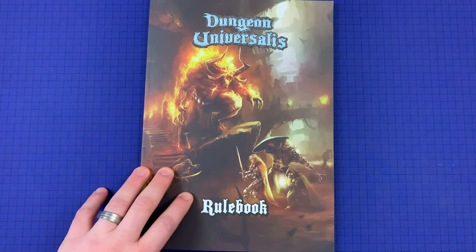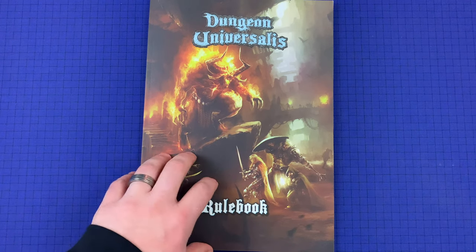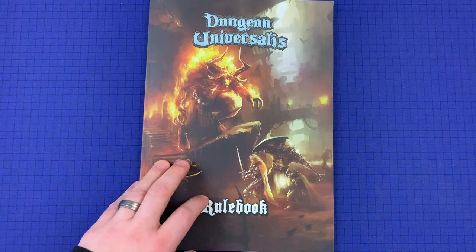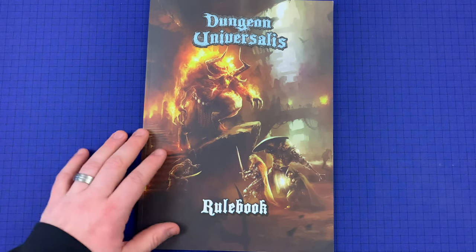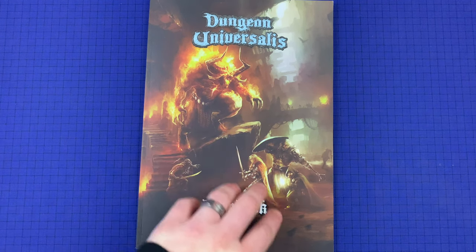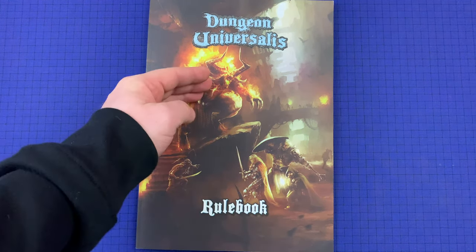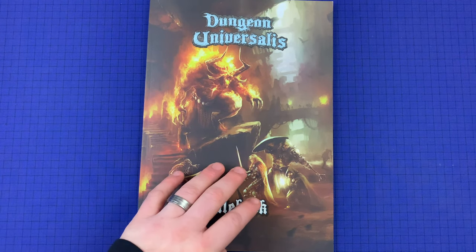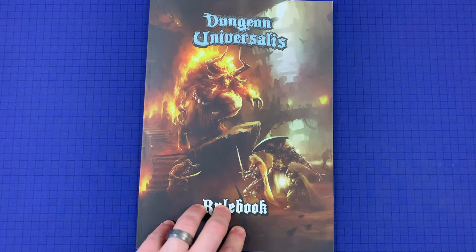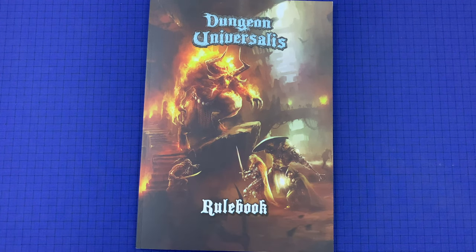Today we're just going to cover character creation. Then we'll cover the setup in part two — just general setup rules. In part three, we'll cover the turn. Part four will be combat and magic. Part five, we'll cover the dark player, where one player controls the bad guys and everybody else controls the good guys. Then in part six, we'll cover the automated dark player.